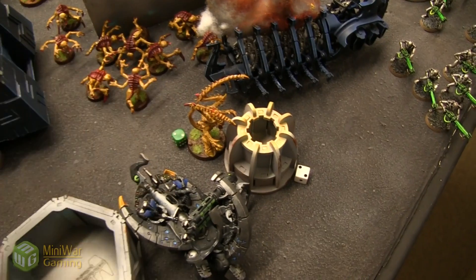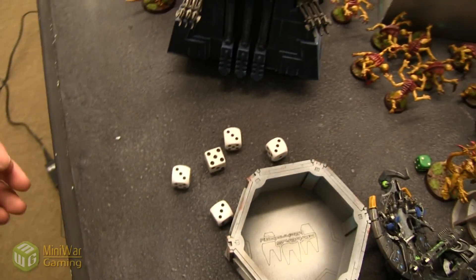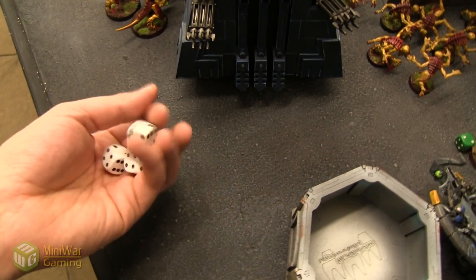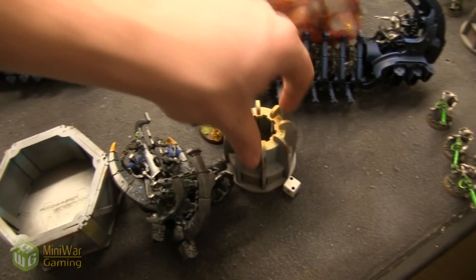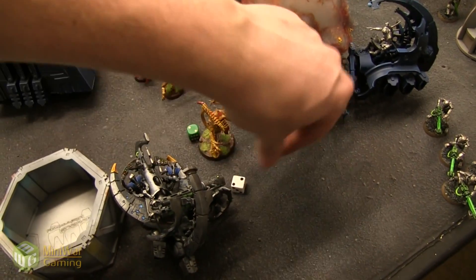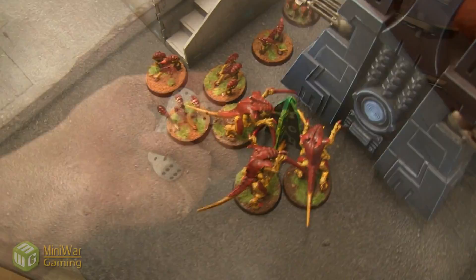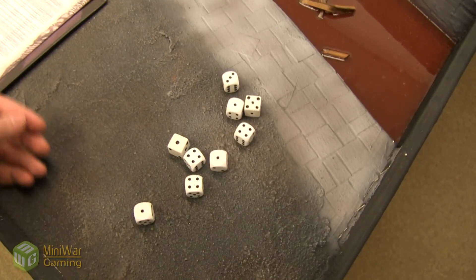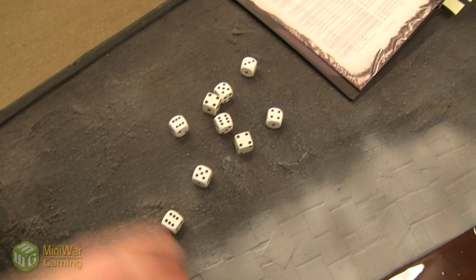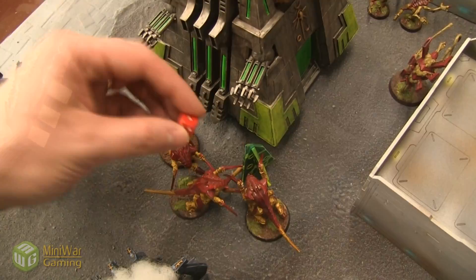Starting with the Lictor — five attacks against the objective at weapon skill one, so hitting on threes. Strength 6 versus Toughness 6 — wounding on fours, with Rending. One rend and one wound — 3+ save fails. The objective is destroyed, torn to shreds by the Lictor. This group of Warriors — 12 attacks, hitting on threes, but wounding only on sixes — no wounds. The other group of Warriors gets nine hits, one wound — fails the 3+ save, down to one wound on that objective.